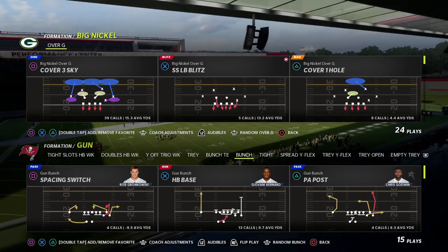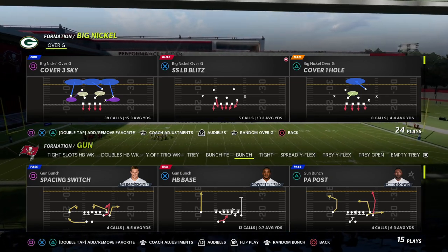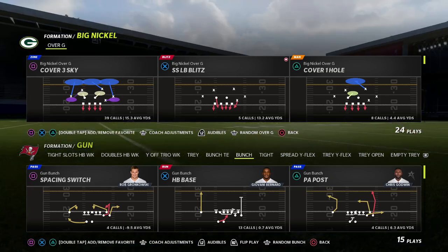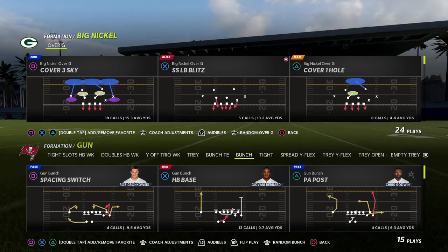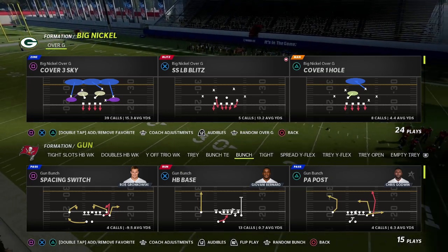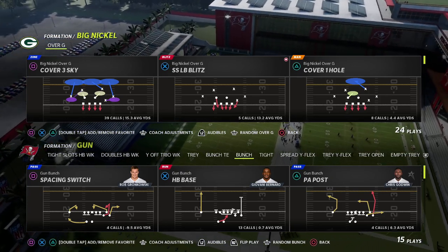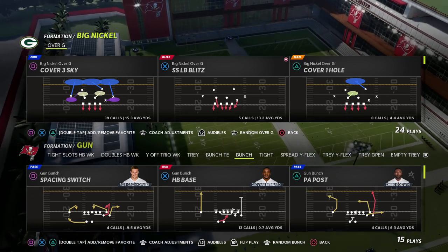In today's Madden 22 video we're going to be breaking down one of my favorite pressures for really any situation. This is one of my favorite pressures out of the Big Nickel Over G and I'm going to show you a nice little adjustment that's going to make it even better. If you know the channel make sure you hit the subscribe button — we upload videos like this every single day to help you become a better Madden player. If you want to get my brand new Big Nickel Over G defense, I've got over about three hours of content on it breaking down why I believe it's the best defense in the game right now.